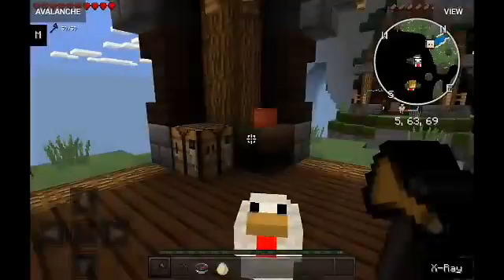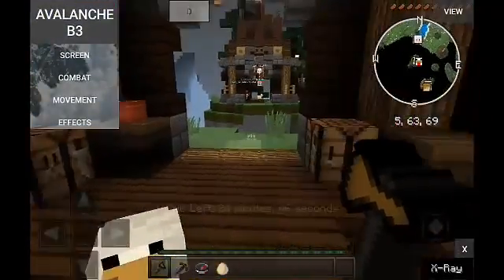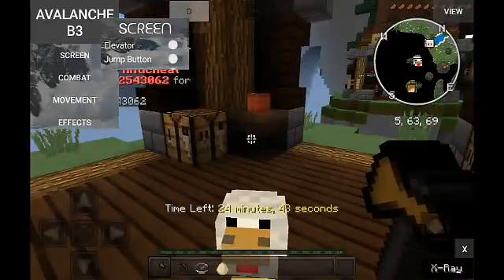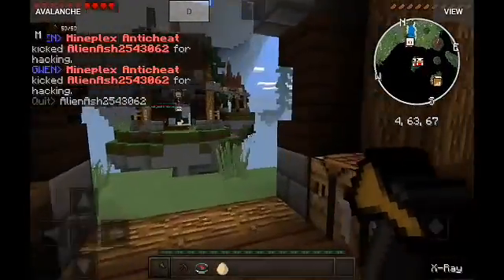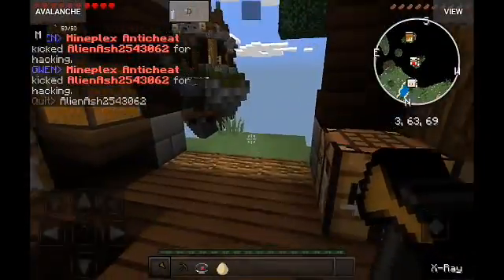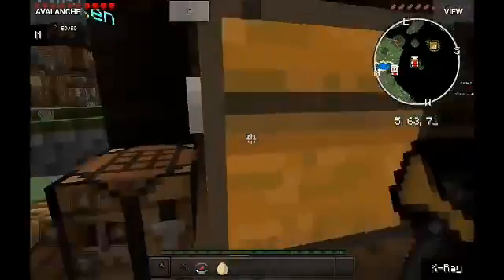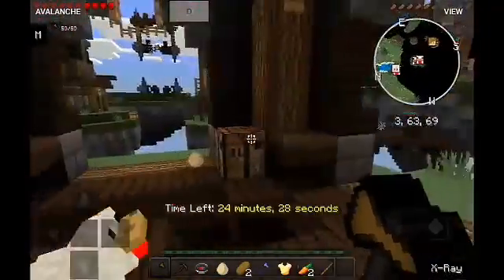Yeah, okay. The hacks I use right now are Avalanche, Biotri, and Drago Piso. Okay, Gwen, Mineplex and touchy, kick, alien, ash, weirdo, numbers. Oh my God. Slow internet. But that's just to show my texture.